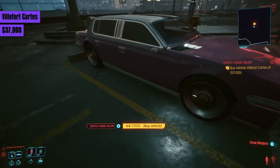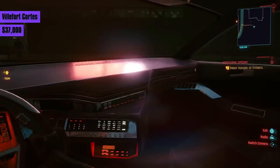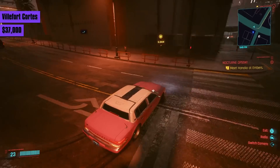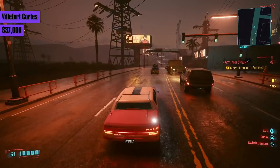The Villefort Quartz is purely for those who want a classy pink pimp car. It costs 37,000 eddies, accelerates slow, and reaches a top speed of 151. The handling is also garbage. At least you're making a statement.